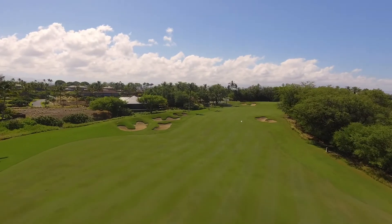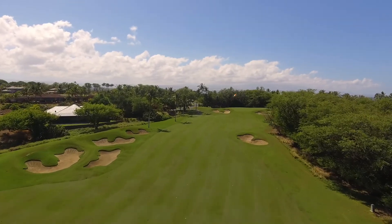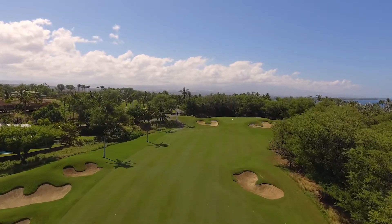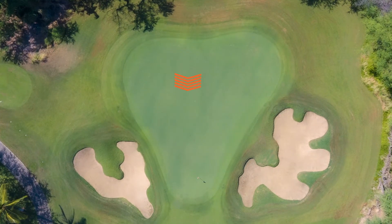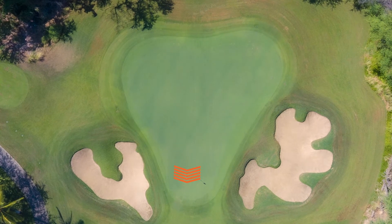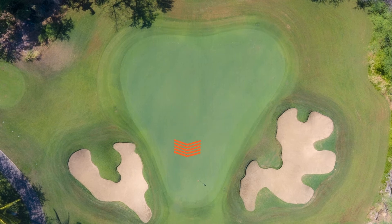This green pinches down in front, is very narrow at the very beginning of it, and then broadens up. It also has a tier on either side, left and right, of the back side of the green. Then there's a middle tier through the middle part of the green, and then another smaller tier right on the very front part of the green. A lot of movement.